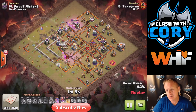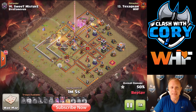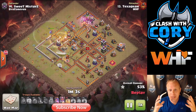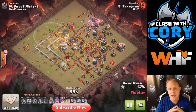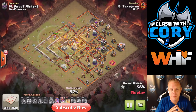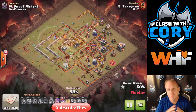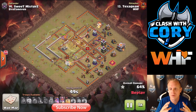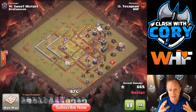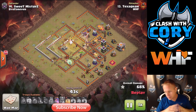Another nice thing about the Stone Slammer: if you're using it for a queen charge entry, since it's an air troop it's going to clear out the seeking air mines that would otherwise target your healers as your queen charges into the base. We've used coco-loons for a while — sending a single loon to clear those black mines — but if you're using a Stone Slammer entry for your queen charge, you really won't have to do that since it soaks up those air mines on the way in.